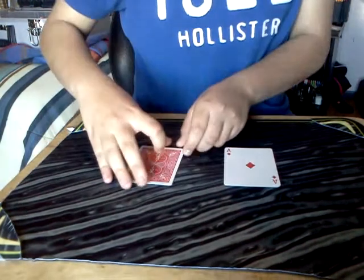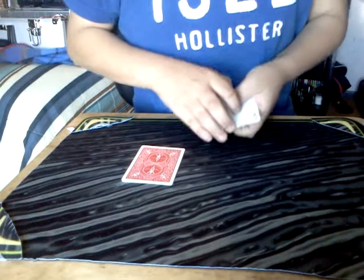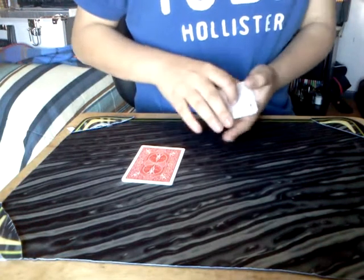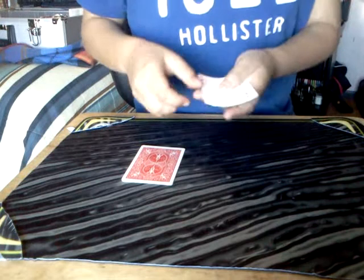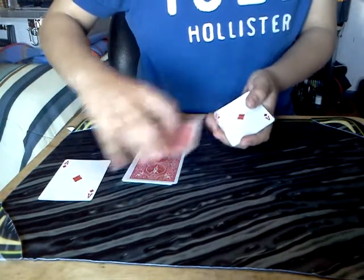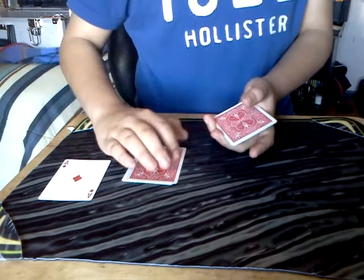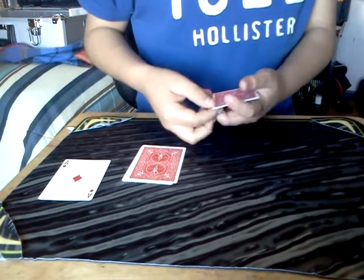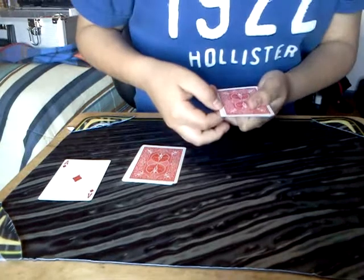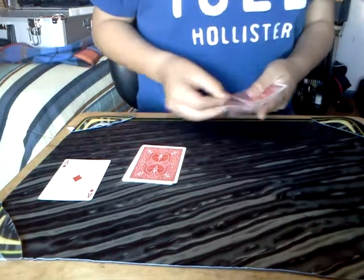Now turn them around, put it here. Here we have one, two, three, four aces. We're going to get the first one and put it here. We're going to get one red and put it here. Now we're going to get one foot on the bottom, snap, and all the cards turn face down.